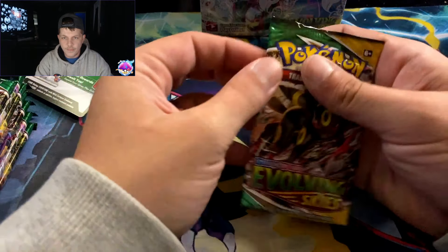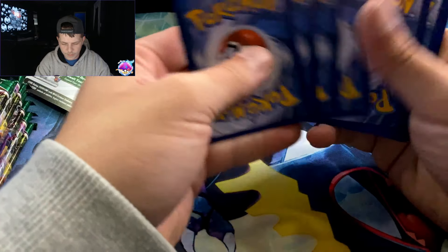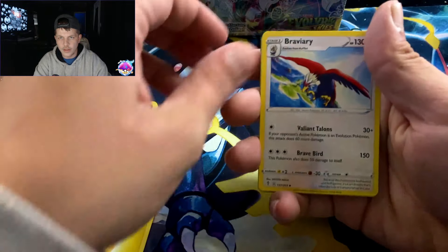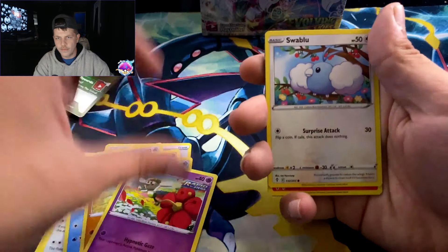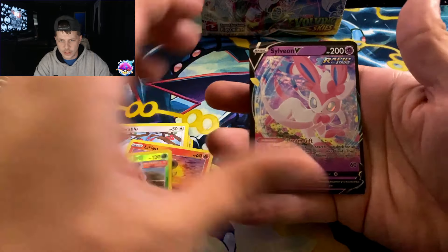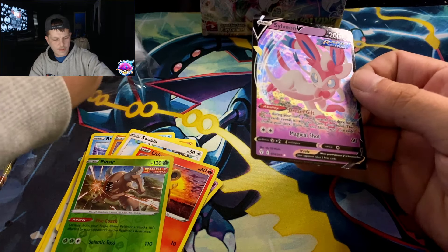Starting with the Umbreon pack — let's hit it! Water energy. Bravery Charm, Lucky Ice, Pinnacle, Birdmite, Ragnald, Flibble, Swellow, Litleo, Pincer reverse, and — ooh, Sylveon V! Finally something! First pack out of the ETB.